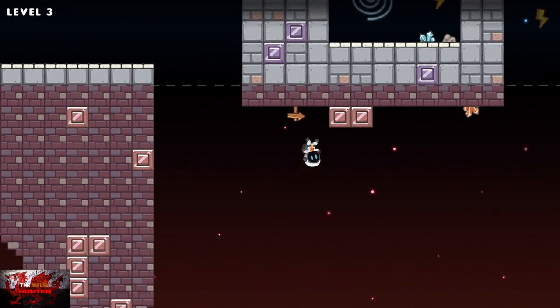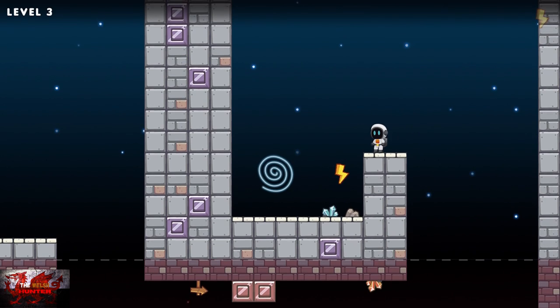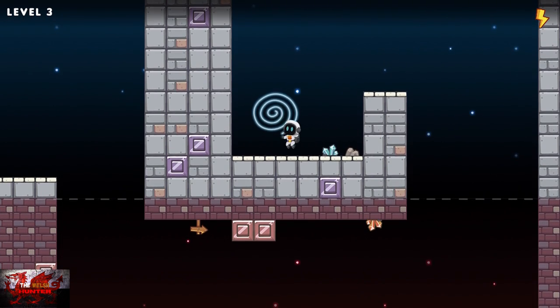These first couple of levels basically act as a tutorial. You just want to jump off the highest bit of platform and get to the other side. That should now be your third energy source.